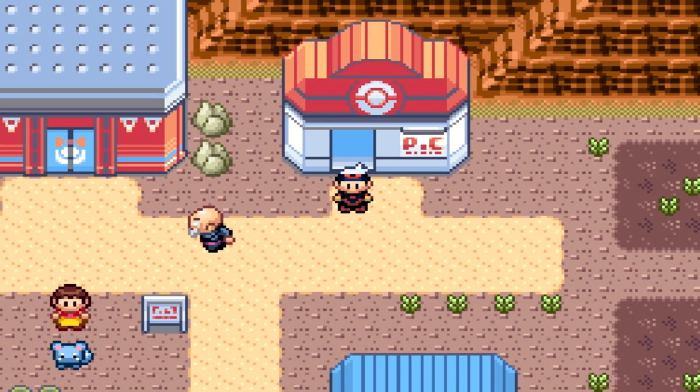Long story short, it is a little bit of an effort to get here. Make sure you have some repels going on. Make sure you have a Pokemon that can Surf and Waterfall. Dig is optional — it just helps get out of here faster, and repels are super handy.